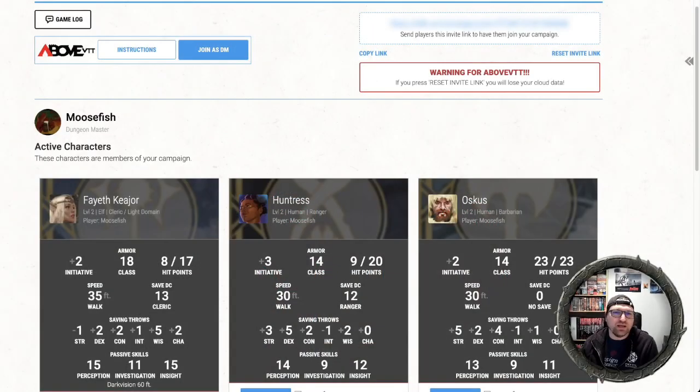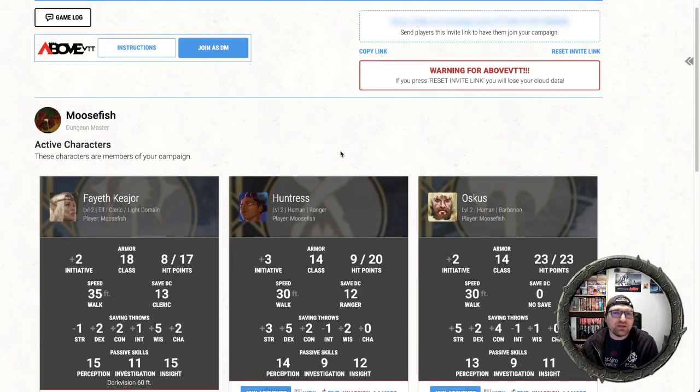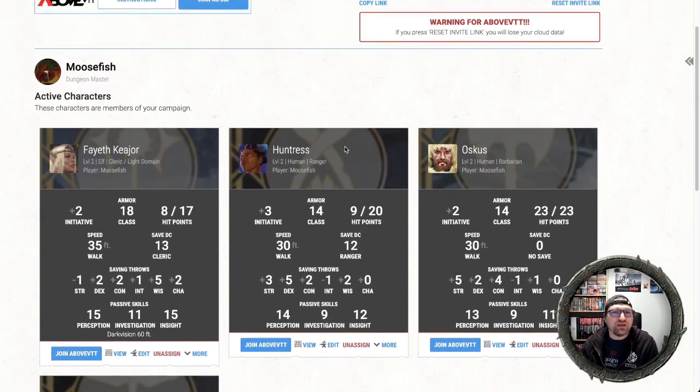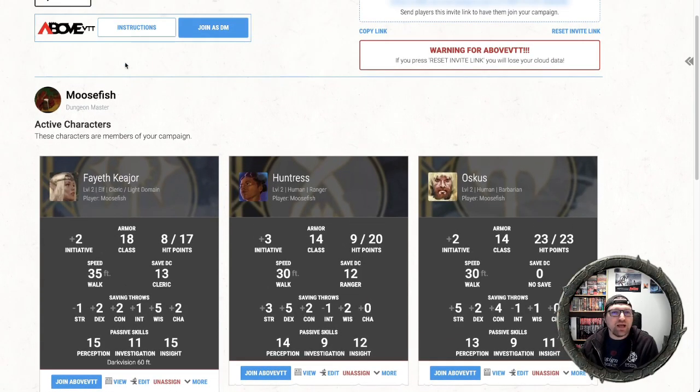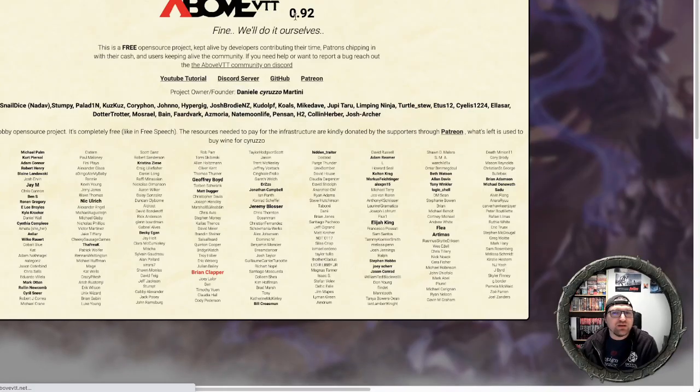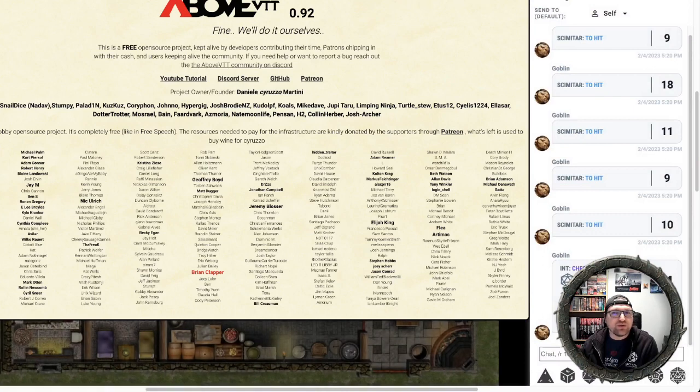We're going to just jump right in. I'm here on my solo adventure campaign page, and we're looking at some characters that you may recognize from previous videos. I have Above VTT installed — if you don't know what's going on here or how to do any of that, you can watch some of the previous videos. But I'm just going to jump in as a DM. Once we get past this title screen, we can take a look at what's going on.